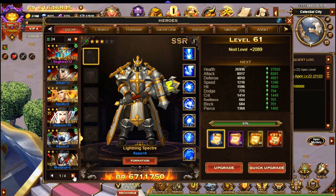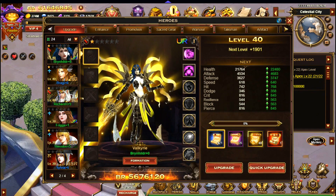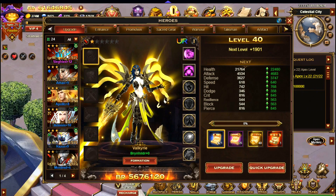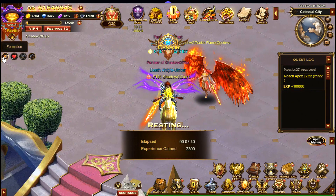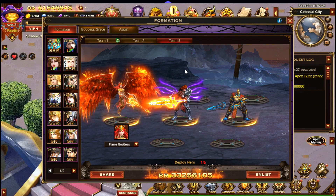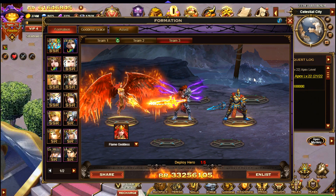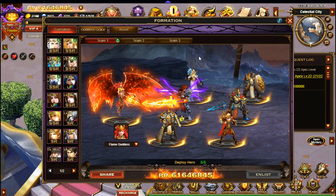I do have some of the UR heroes, for example Brunhilde, but as they are quite hard to promote I don't normally use those. I just focus on the SSR heroes instead. Because heroes don't do that much damage, I have a formation that's just my main character with one of my heroes. That formation seems to do more damage than the full first team, mainly because the heroes take so long to attack.